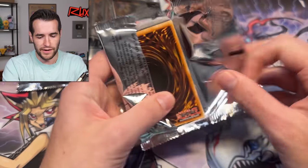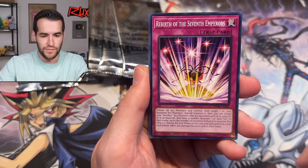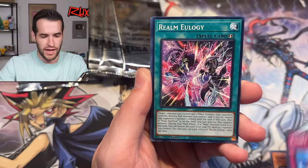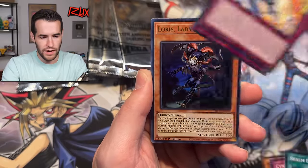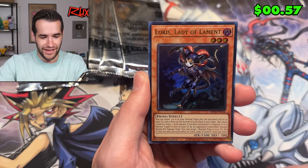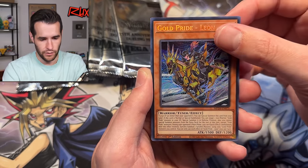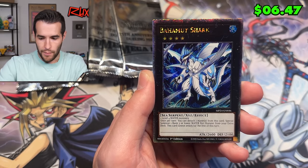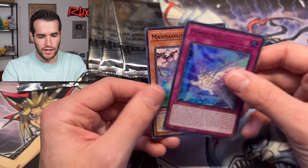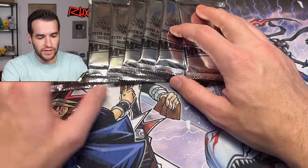Let's open the rest of the packs. We have Immortal Bushi, Rebirth, Gaia Blaze, Behemoth, Cynet Circle, Realm Eulogy, Manadium. And past the Pearly — Loris Lady of Lament, that's an Ultra. Gold Pride Leon. And Bahamut Shark — this is a Duel Links special from the Water Deck back in the day, a couple years ago. Pretty classic.